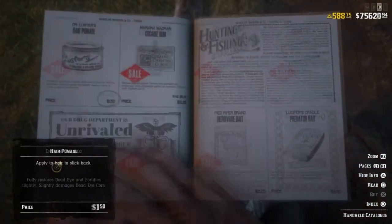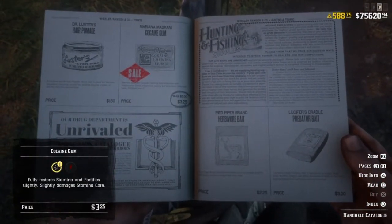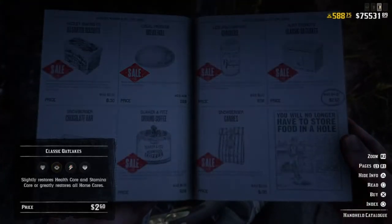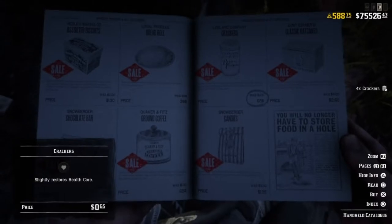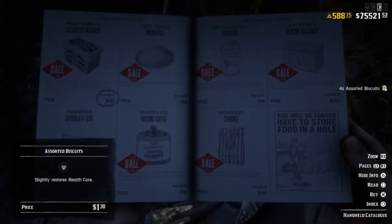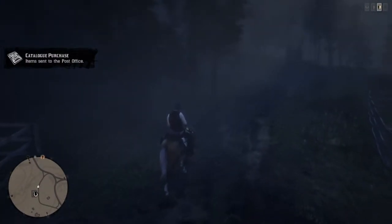This is also currently working for the cocaine gum — purchase one and you get four for the price of one. We also discovered it's working with other items: the classic oat cakes, the crackers, candies, and also assorted biscuits — all buy one get four for the price of one. Then once you're done purchasing them from your catalog, all your items will be sent to the post office available for pickup.